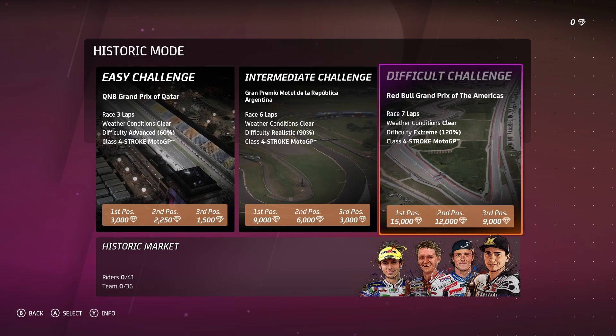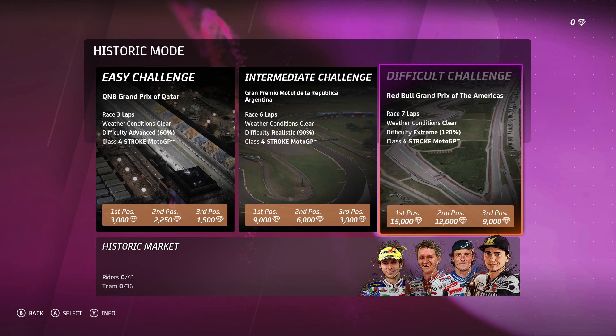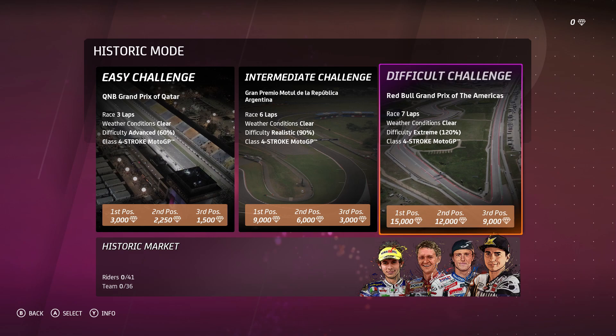We'll head straight into the difficult challenge. This one is at Kota, so that's going to play into our favour a bit. Seven laps, conditions clear, difficulty extreme at 120. It's in the four-strokes, so hopefully we don't fall too far behind - I've not ridden the four-strokes before in this game. But anyway we'll head straight into it, hopefully it goes well.